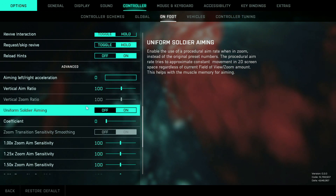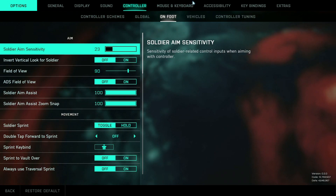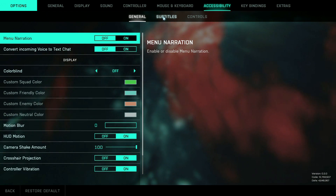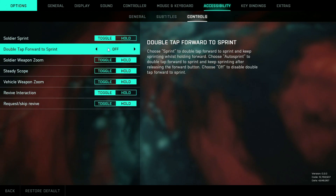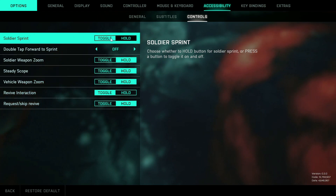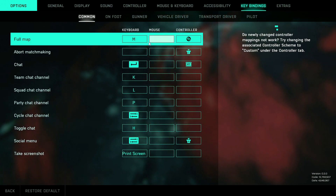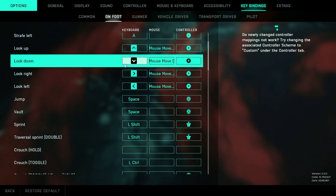So if you're struggling with controller and think the aim is a little bit off, you can change these settings and I hope they help you. There are some accessibility options as well — I didn't touch any of these on General, but have a look to see if anything improves your game experience. You can change subtitles and controls there too. One thing I forgot to mention on mouse and keyboard: I did make sure soldier sprint was set to toggle over hold. That takes us to key bindings.